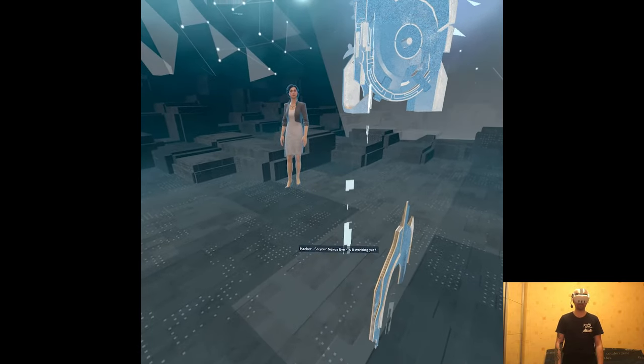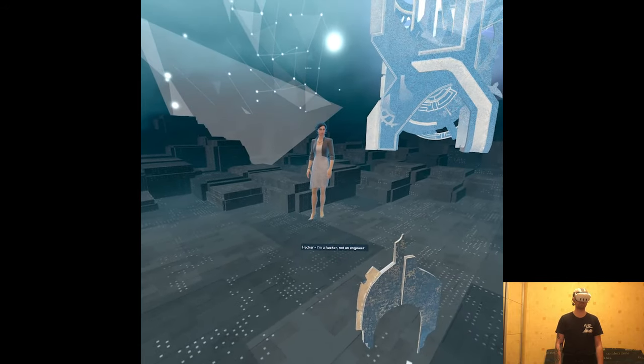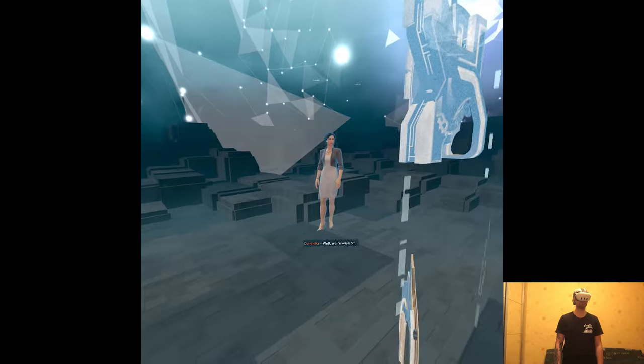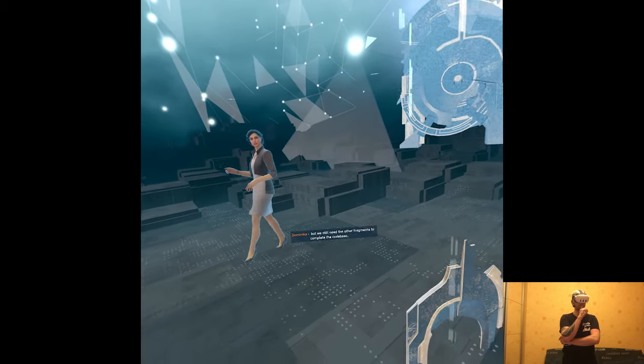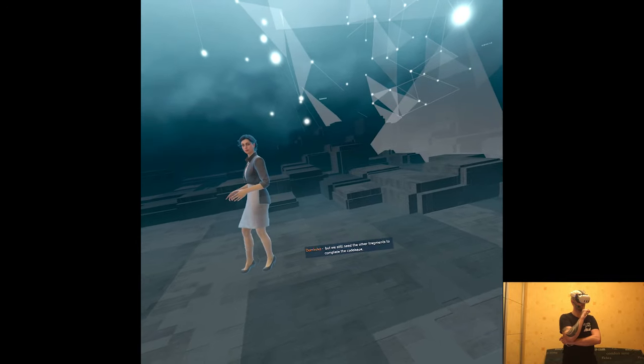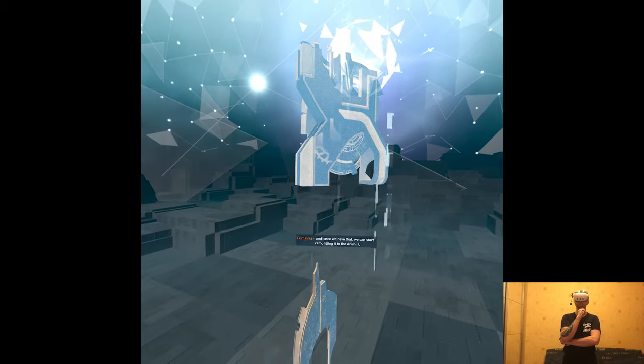So your Nexus Eye — is it working yet? Hardly. You've never built anything from scratch? I'm a hacker, not an engineer. Well, we're a ways off. The code you found is what we're after, but we still need the other fragments to complete the codebase, and once we have that, we can start retrofitting it to the Animus and make my vision a reality.